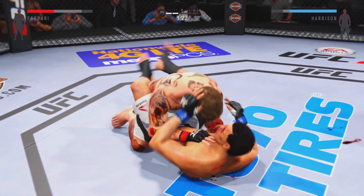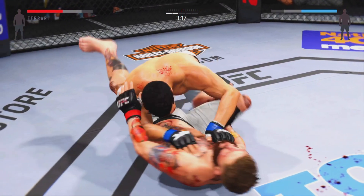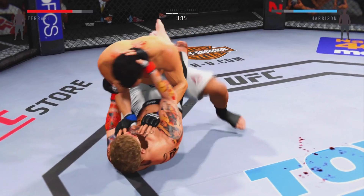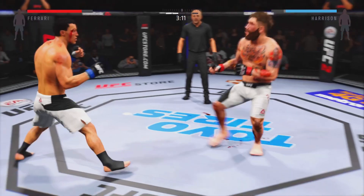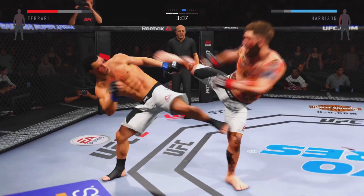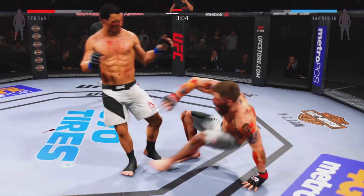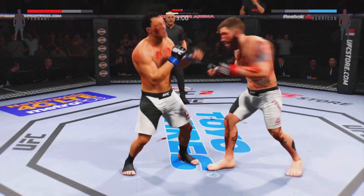Let's go! Nicely timed sweep, and now he's in half guard. Scramble — he gets up. Get yourself to the side. Straight to the body by Clever. Beautiful combination. He's back up. Clever gets hit with that body kick.